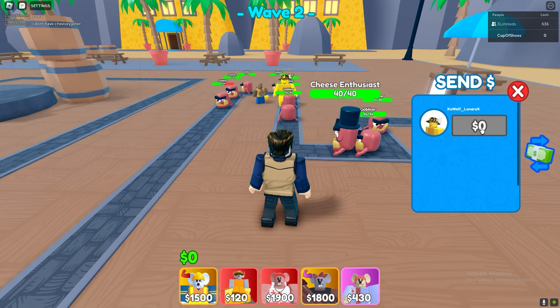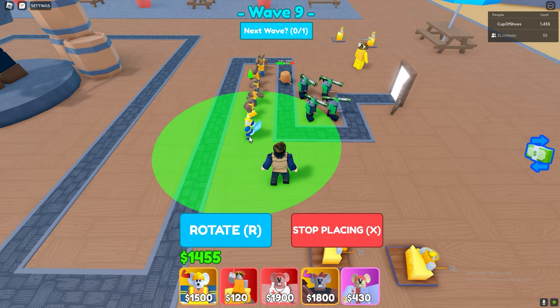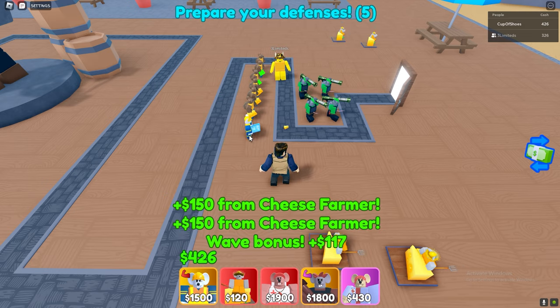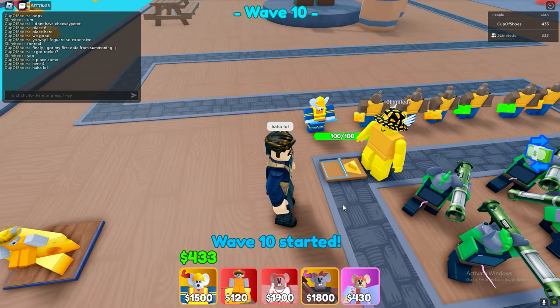I put a strength tree on him and went to see what he's got. You know the drill — place some units, more and more, and then we finally got him down. He just placed one cheese trap, and it's pretty genius — the mousetrapper uses a real-life trap against their enemies.